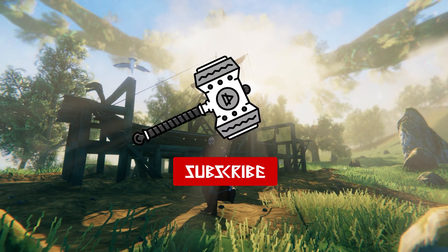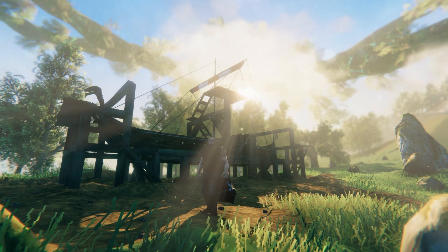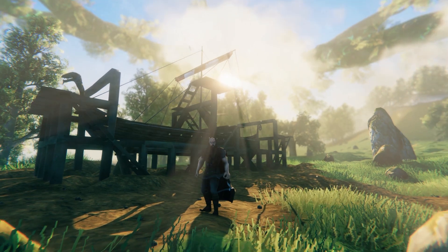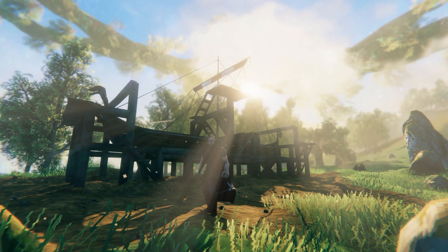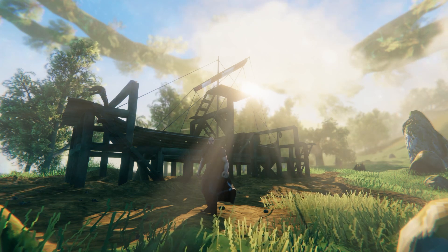Hey everybody! In a previous video I showed you how to build ships in dry dock to add as a decorative element to your seaport villages. Well one person asked in the comments, hi Jirok, do you know what happens if you man the rudder and drop the sail while dry docked? Well funny you should ask because I definitely tried that to see what would happen. Let me show you.